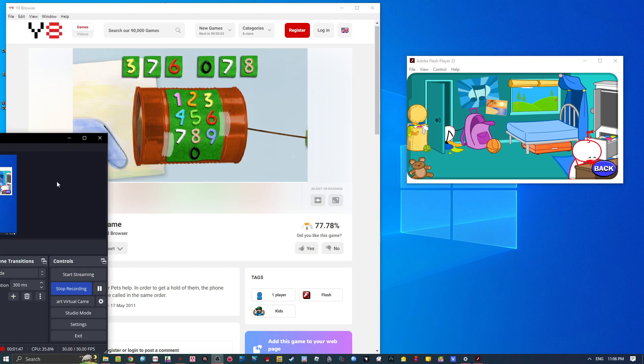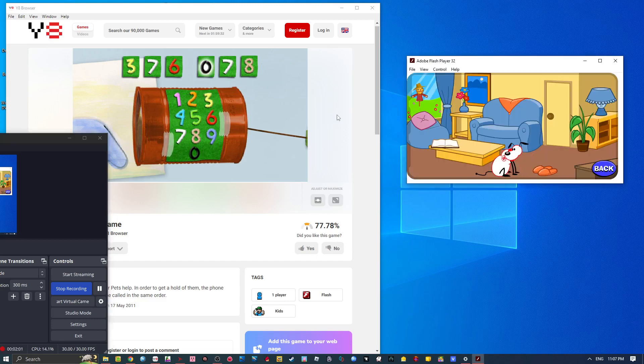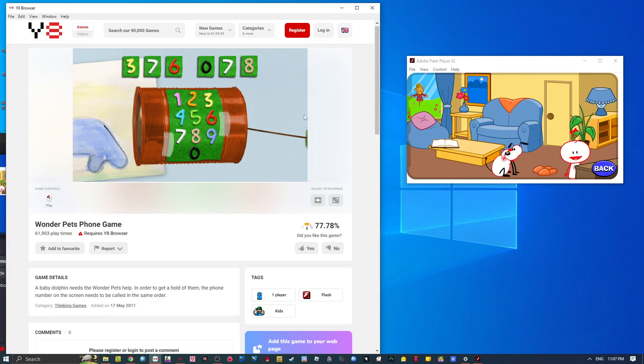I'm ready. What's so good? I'm ready. You have... I understand. It's good! What's so good? Try another number, try again. Press the number, press another number, try again. Press the number. Great match.